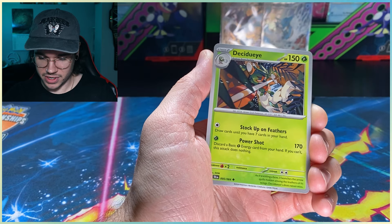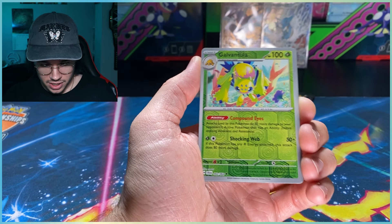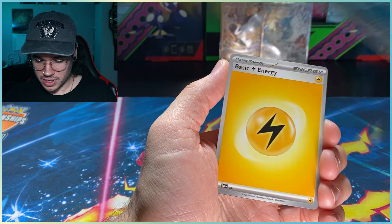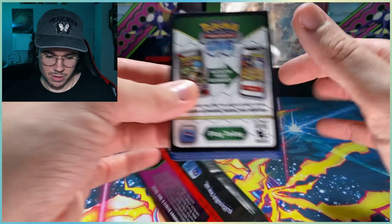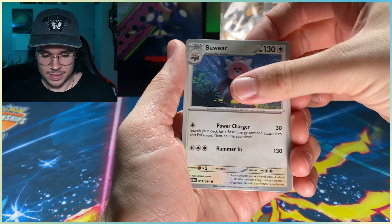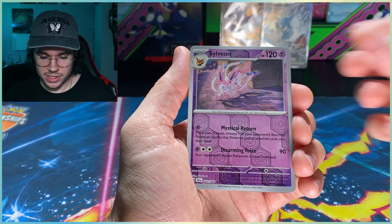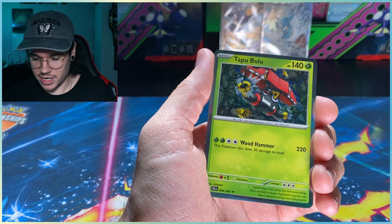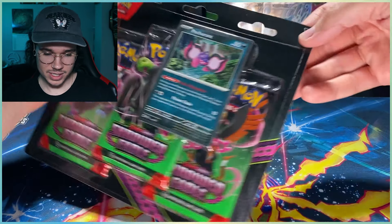Seventy dollars down the drain. Another Dusclops. I swear I haven't seen a single Duskull yet. Binding Mochi and Galvantula — a bug-type Galvantula. This might be the worst pack opening ever. Last pack of the Kingdra box — come on, last pack magic! Monkey Dory, give us something, give us an EX or a Special Illustration Rare to make up for all this. Another Mochi, another Sylveon — not even a holo energy. 10 packs and not a single hit.